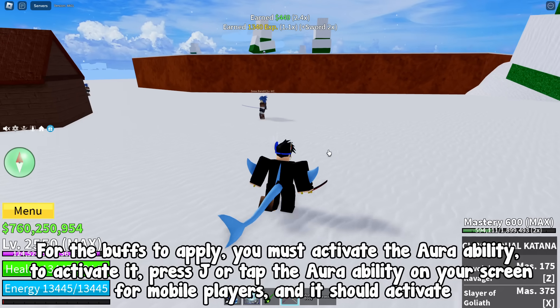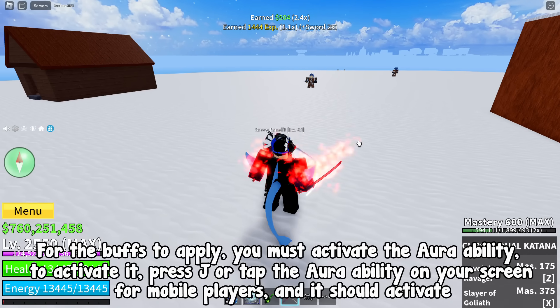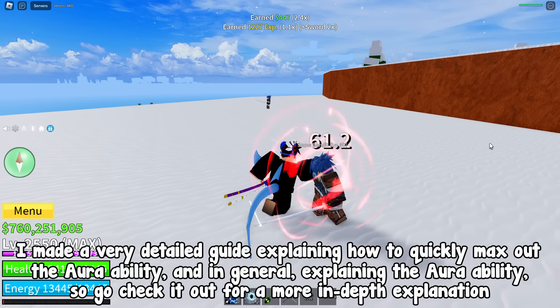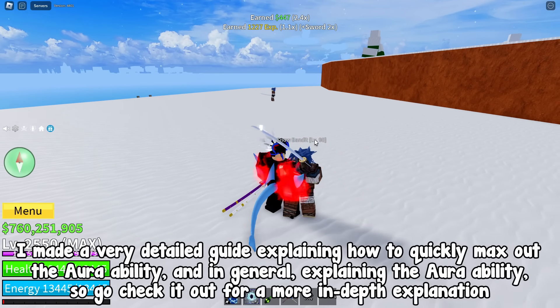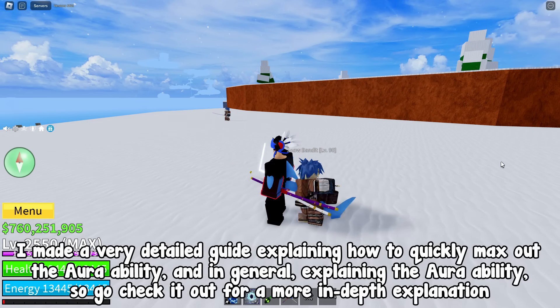To activate Aura, press J or tap the Aura ability on your screen for mobile players, and it should activate. I made a very detailed guide explaining how to quickly max out the Aura ability and explaining it in general, so go check it out for a more in-depth explanation.